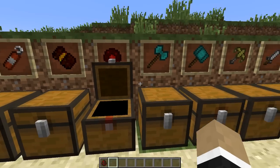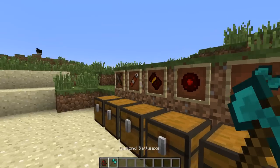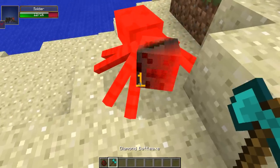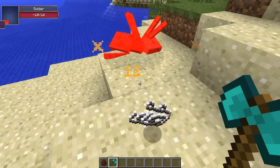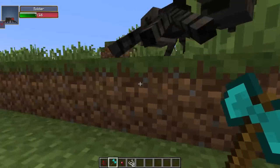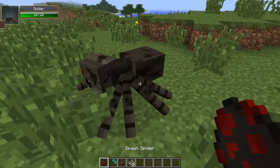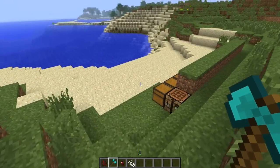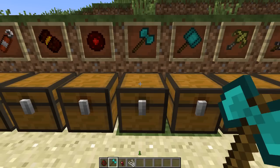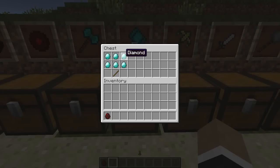Moving on to melee weapons — this is the battle axe. It does a whole bunch of damage but doesn't have super high durability. Spawning a spider to demonstrate: it does 9 damage and crits for 12, which is pretty substantial. That actually one-hit KO'd the spider — crits for up to 14 it looks like. Keep in mind you can make this from wood, stone, gold, iron, all the way up to diamond.